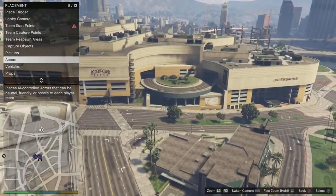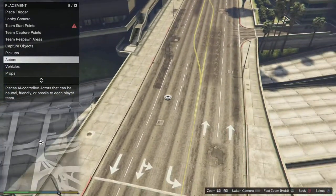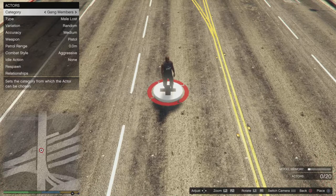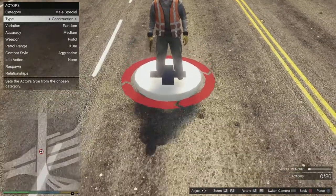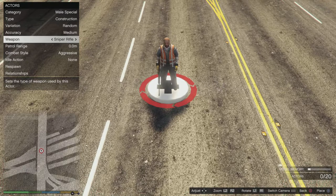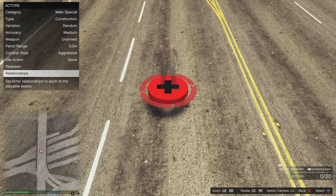Now you can actually start placing your fight anywhere you want. Let's just select a street area here. Pick any sort of actors you want — I'm going to pick the male special, the construction workers. Here's my guy. Accuracy doesn't really matter. The only thing you have to change is weapon selection — you can change that anytime. I'm going to go with unarmed for a fistfight. I'm going to spawn only five construction workers and five other NPCs for this example.